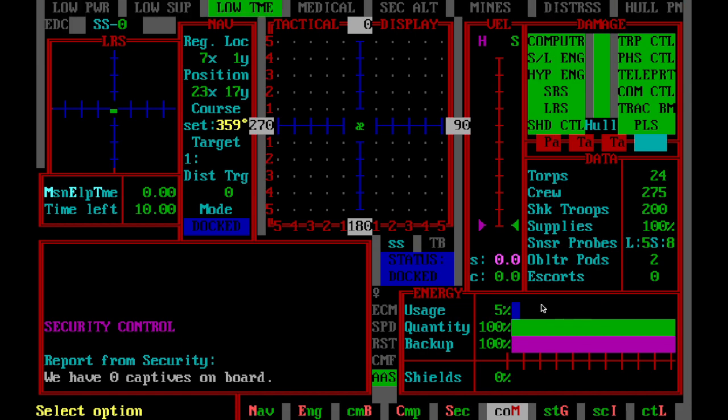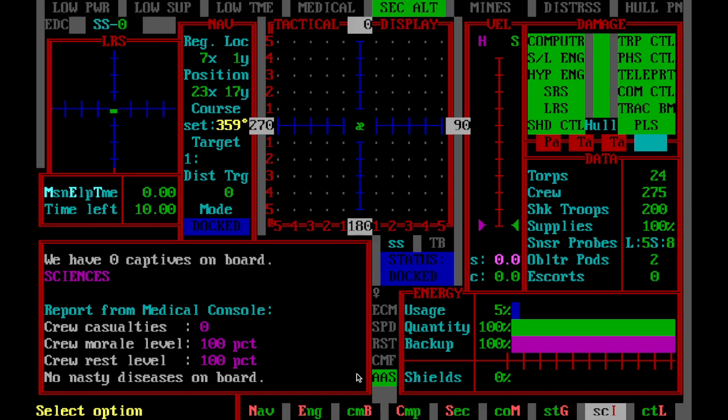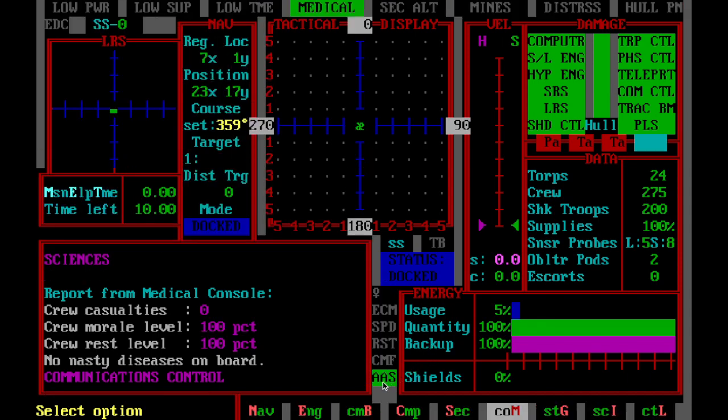Right down here we have a bunch of things. Here is kind of our log. Messages will be displayed here. Like right now I just loaded up — we have no captives aboard, for example. Crew morale is a hundred percent, rest levels a hundred percent, that sort of thing. A lot of things will go by here. If something goes by quickly, you can always refer to it later in the log. This log right here can be shown on maps and whatnot, but here it's persistent.